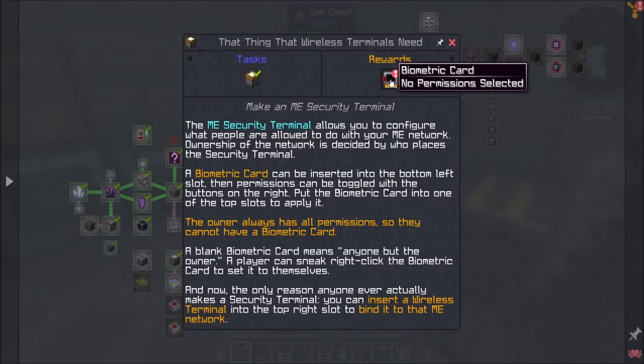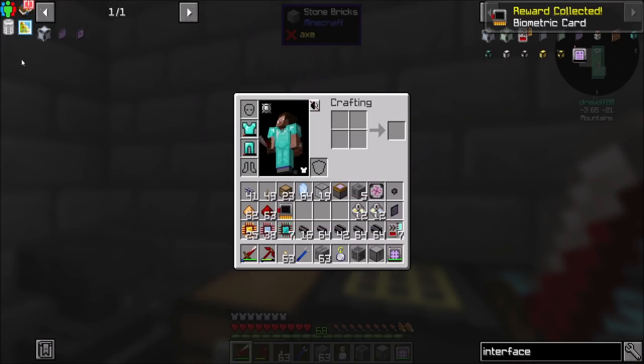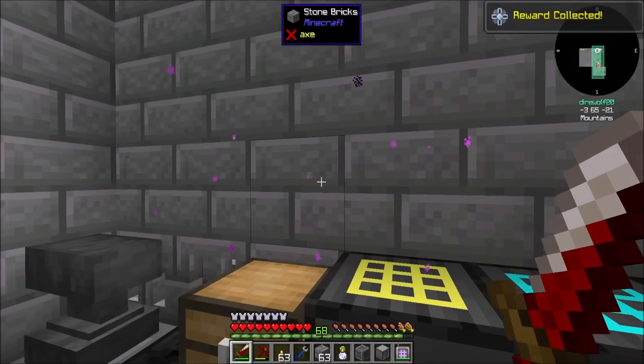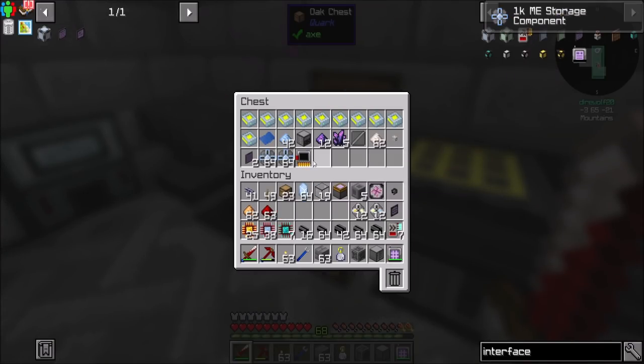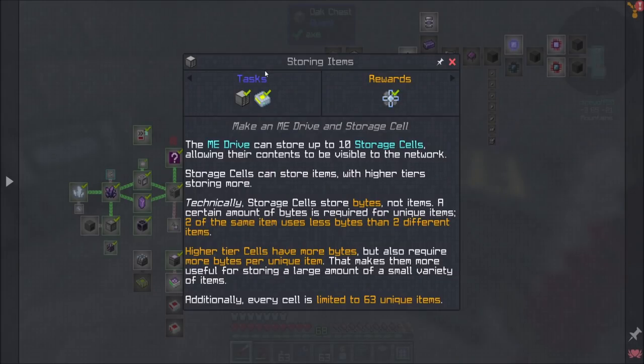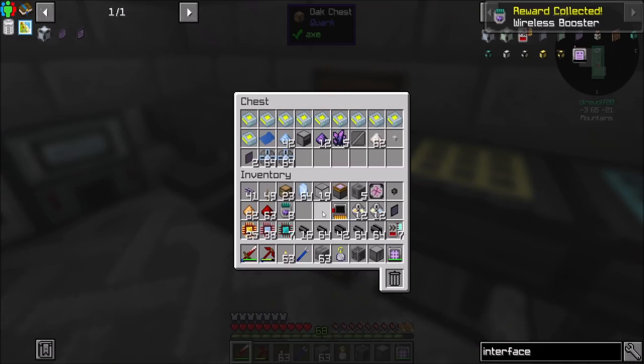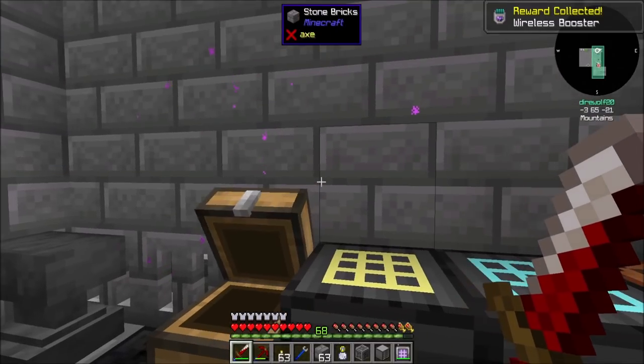Quest reward-wise, I got a nice biometric card. What's really cool — what I very much appreciate — is you get 128 1K ME storage components for handing that in. That's a lot, actually, if you really think about it. That's like a lot — it's 30 to get 10 4Ks, so that's a lot more storage for us. We're going to have storage for days on account of just getting that quest reward. And then this guy gets me a wireless booster, which means I have a larger area of effect.